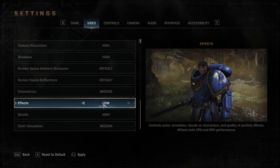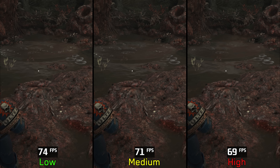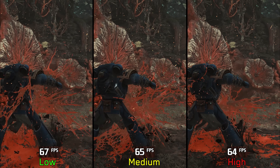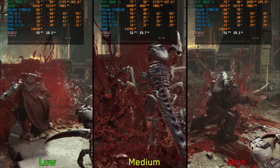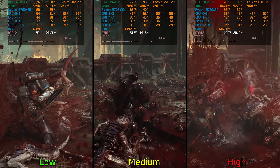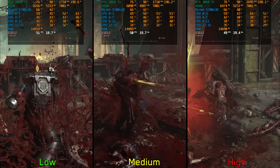The effects setting, according to the graphics menu description, should impact water simulation, decals on characters, and particle quality. The water simulation quality is nearly identical between all options, despite low performing around 4–5% better than medium and high. For particles, blood splatter looks identical across all options with slightly more particles at high; there's around a 4% hit from low to medium and 7% to high. For blood decals on the character during combat, low disables this effect entirely while medium and high enable it. So if you care about blood decals on characters, keep this at medium; otherwise, low gives around a 4% boost with no significant visual difference.